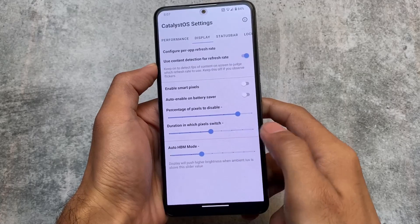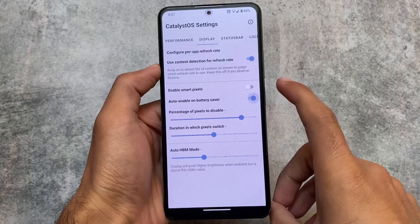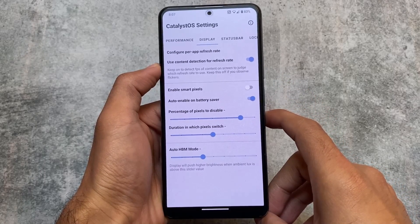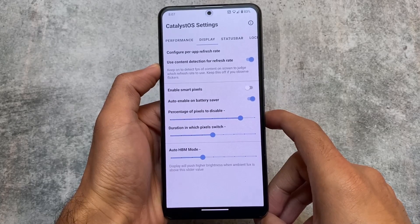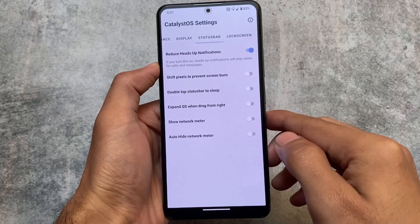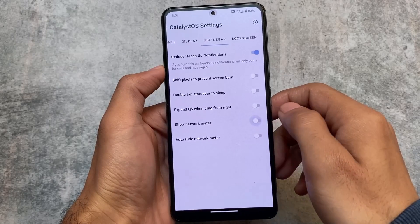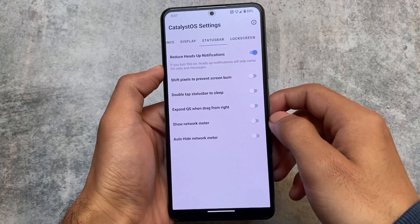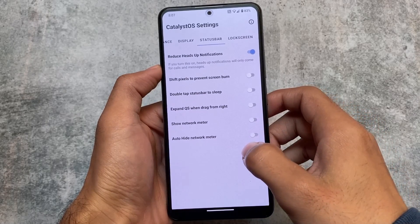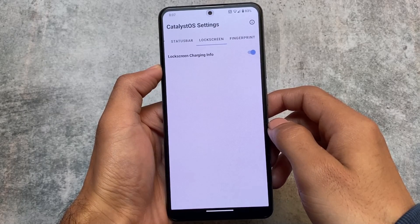We also have display customizations including enable smart pixels, and content detection for refresh rate — useful for devices with variable refresh rates; if your device is 60Hz only, this won't apply. Status bar customizations include reduce heads-up notifications, double-tap status bar to sleep, and shift pixels to prevent screen burn.